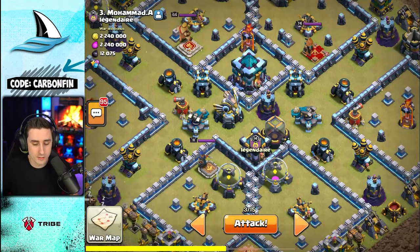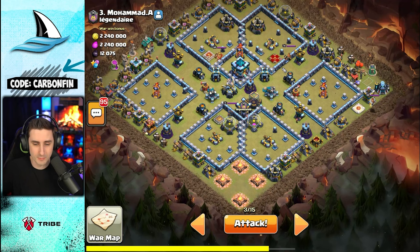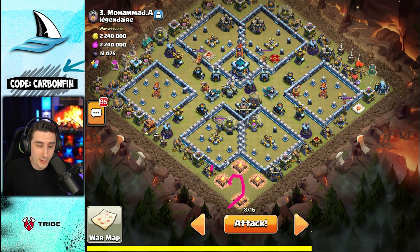If I pair in a headhunter with the Warden internal tome and the blimp, I can try to land right here to take out this whole section. Super wizards can turn around and chain through the Royal Champion to take her down. I need to take this down first, then the Warden, and then the blimp goes here. I'll drop a balloon to test so the fireball doesn't accidentally go the wrong way.